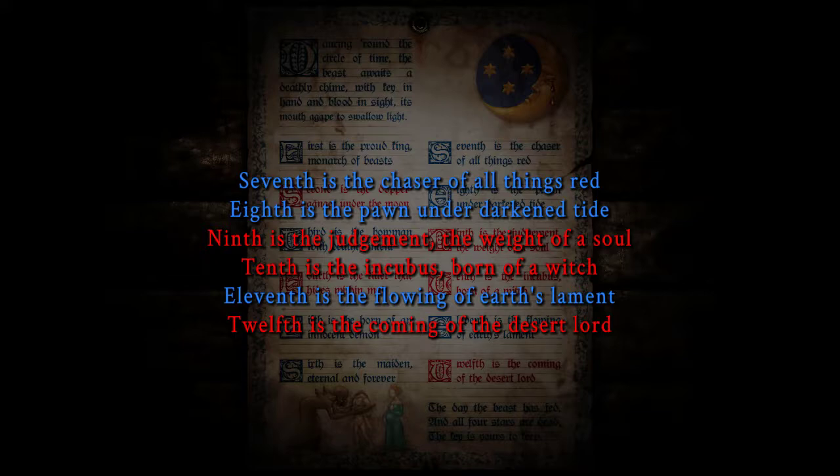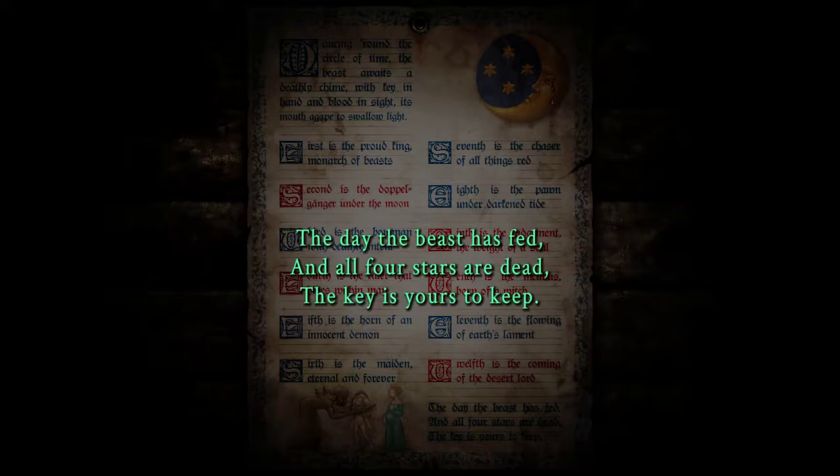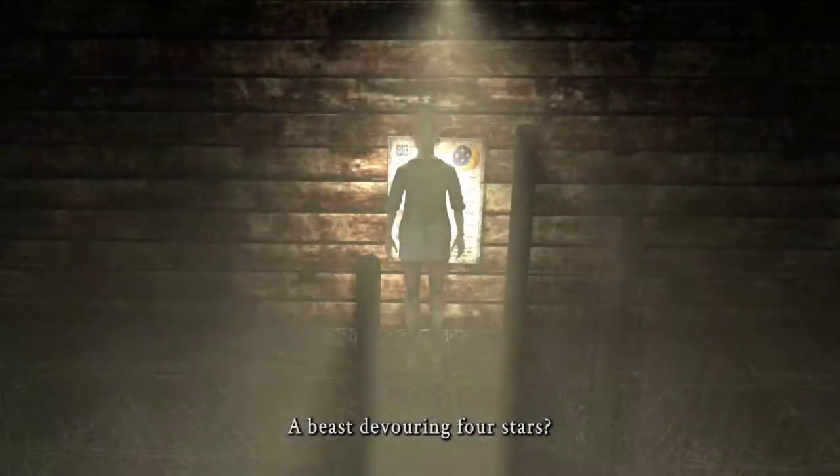Tenth one is red and is the incubus born of a witch. Eleventh one is blue and is the flowering of earth's lament — no idea. Here we go. Is ours yet? But let's try one and see what happens.